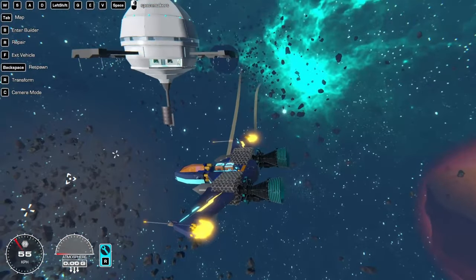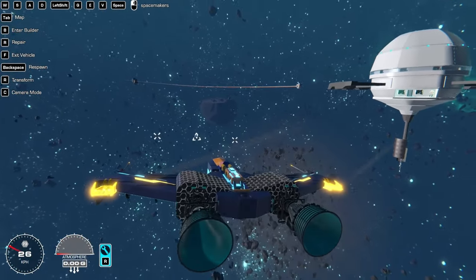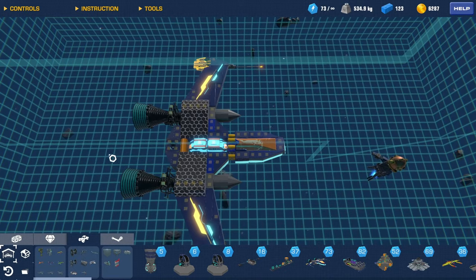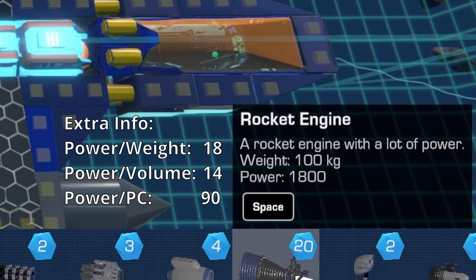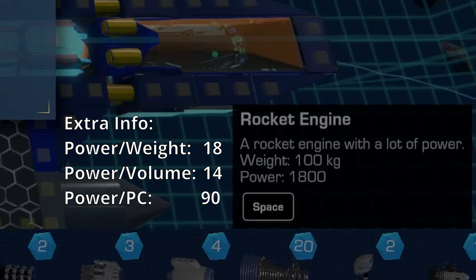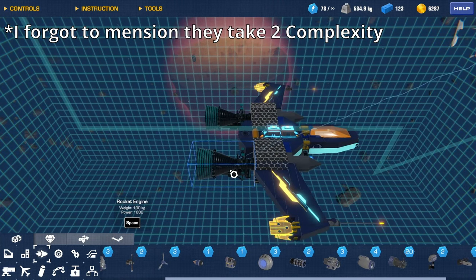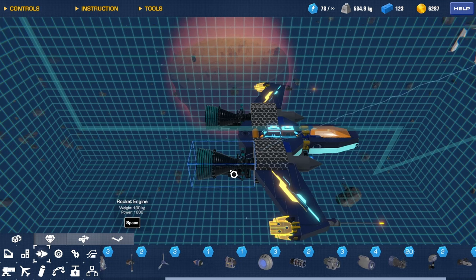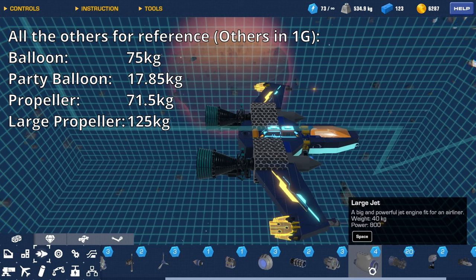Now with the rocket engines — they are huge and provide quite a bit of power. The rocket engine costs 20 power cores, weighs 100 kilograms, and has 1800 power. It takes a bit to ramp up to full power, but once it does it can carry about 642 kilograms upward. The previous strongest thruster, the large ship engine, could carry about 285 kilograms.